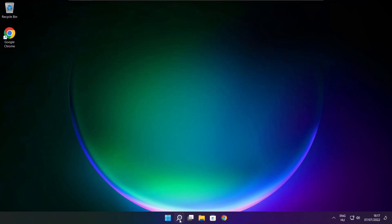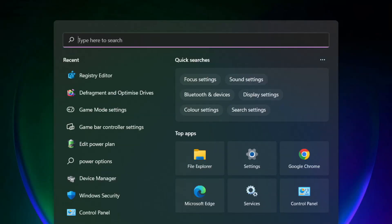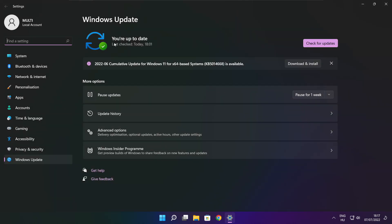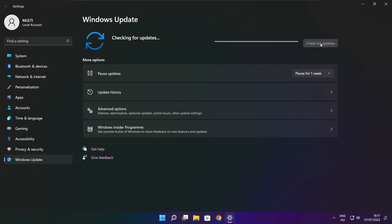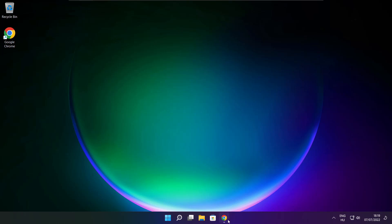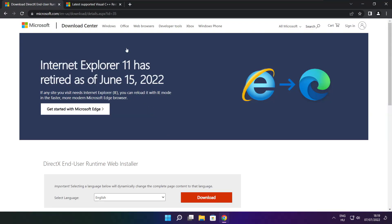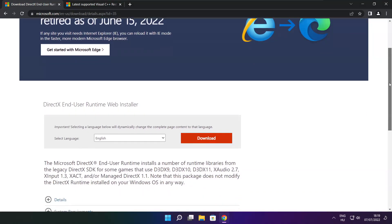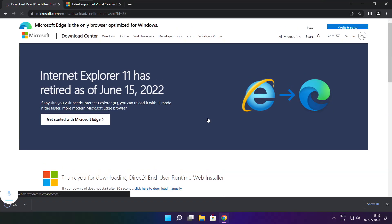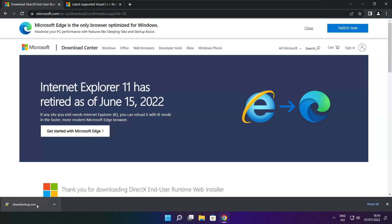Play game. If that didn't work, click search bar and type update. Click Check for Updates. Click Download. Install downloaded file.